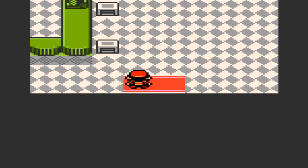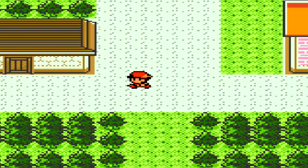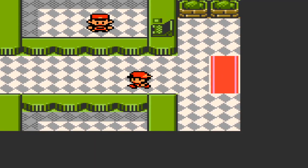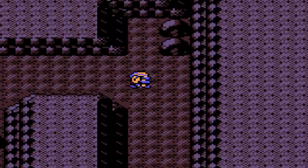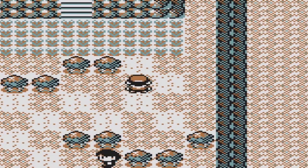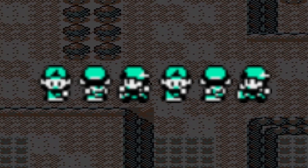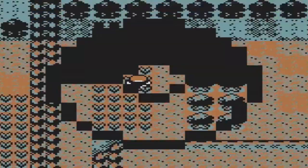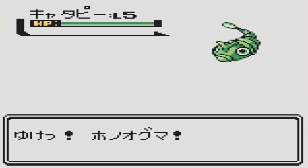Since we just skipped over Gen 2, let's cover something from the Johto games: the skateboard. Originally, there were plans to introduce a skateboard item as a method of fast travel that was said to not replace but complement the bike, similar to the roller skates in X and Y. The presence of this cut feature has been known for a while thanks to pre-release coverage of Gold and Silver, and we got our first hardcore look at it when the Gold and Silver beta demo was leaked a couple years ago, containing sprites of the player character using the skateboard. It was likely cut because it might be redundant next to the bicycle.